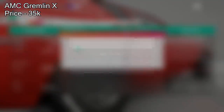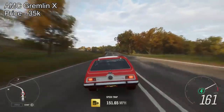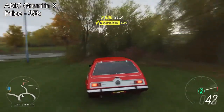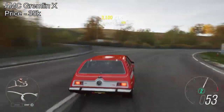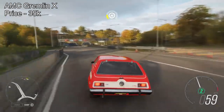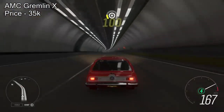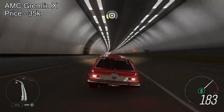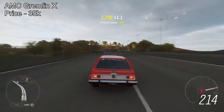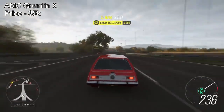Next one on the list is the AMC Gremlin X. This is one of the cheapest cars on the list for only 35,000 credits off the auto show — probably even cheaper off the auction house. This thing will pull over 1,100 horsepower fully upgraded, and it has insane acceleration. It's a bit wobbly, as you can see, but if you're all about the straight-line acceleration, this has some power to it. You need to put the V10 engine swap into it. You're only paying 35,000 credits for the car — V10 engine swap, over 1,100 horsepower. Super cheap.